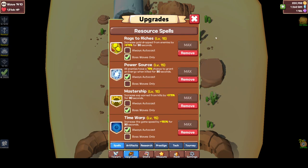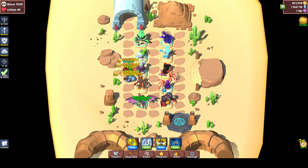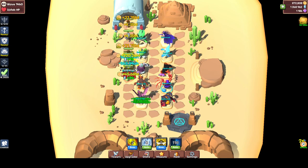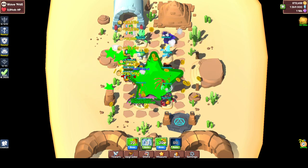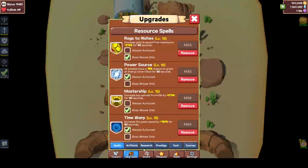Resource spells are one of the most amazing things. Rector Riches and Mastership are set to boss waves only — basically every time a boss comes, these should be activated. You don't want your experience boost activated on wave 1 or 2, because bosses give more gold and experience. Your power source and time warp don't matter as much — every enemy hit gives you energy, and time warp makes your game speed go faster. Game speed is key in this game.